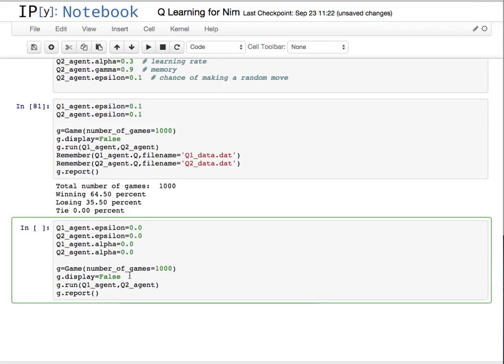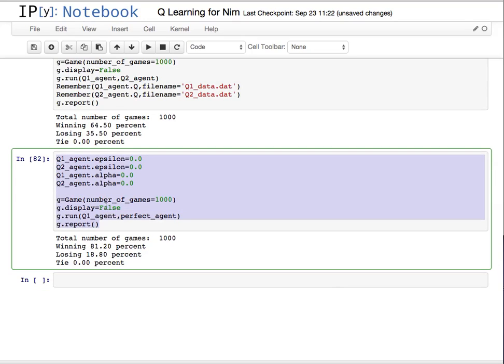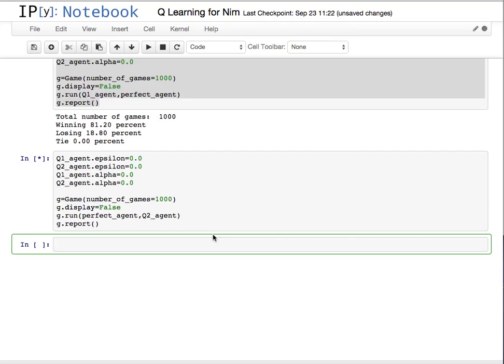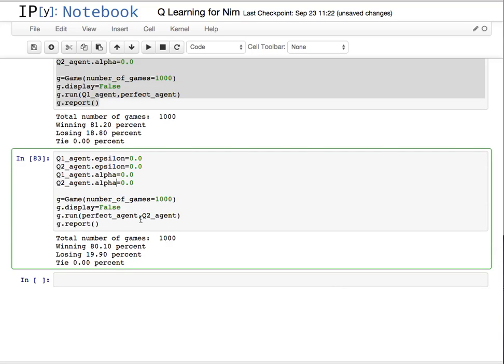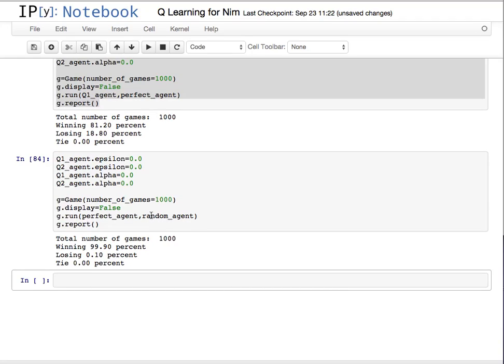I'm not going to bother resaving them since we're not learning. I can pit q1 against the perfect agent for 1000 moves — and it wins a lot. I can do the same for q2; notice q2 has been trained as the second-move agent, so it's going to lose a lot more but will win about 20% of the time, which is pretty much right on target. Comparing this to a random agent, notice that the random agent loses a lot more. We can also look at the individual Q-tables — p1 agent dot q gives the full table.